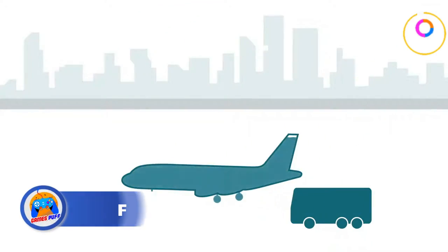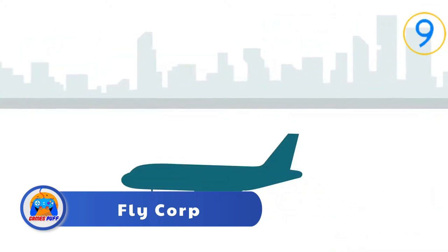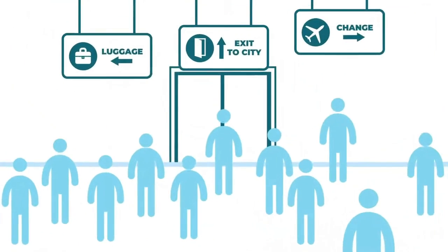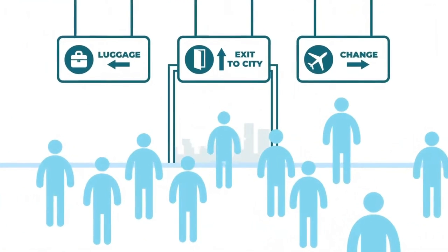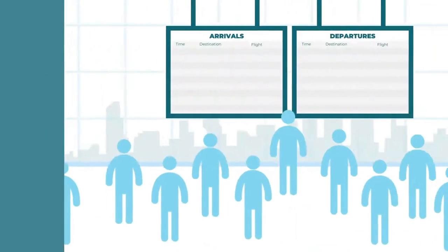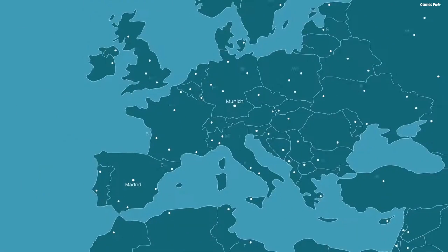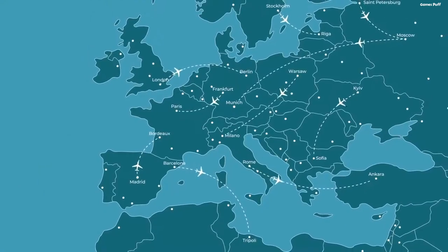Number 9: We have FlyCorp — a casual strategy game in which you create a transportation network spanning numerous nations and cities with an emphasis on air travel. The objective is to expand your airport's capacity as steadily as possible by launching new routes, purchasing aircraft, and unlocking improvements.